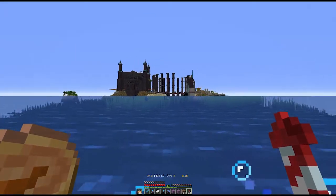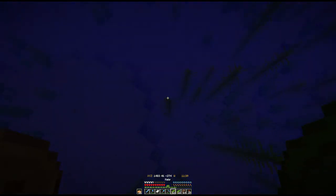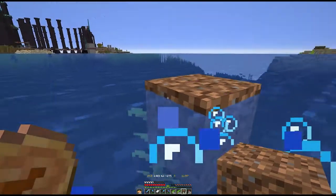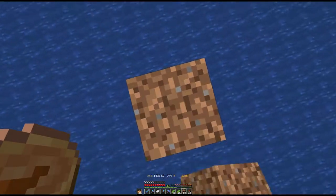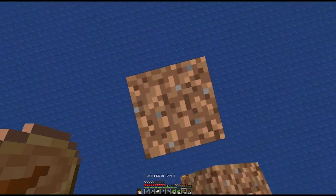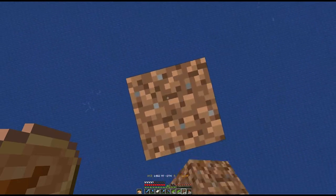To build an airship out in the middle of the ocean, we can use kelp. Go down and build the kelp up — you could wait for it to grow or speed it up by adding bits of kelp yourself to the top. Then put a dirt block next to the top of the kelp, which gives us a block in the middle of the ocean to work from. We can then work up to the height we need — maybe around 100 blocks, we won't put this one too high.